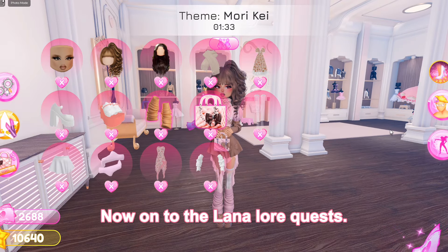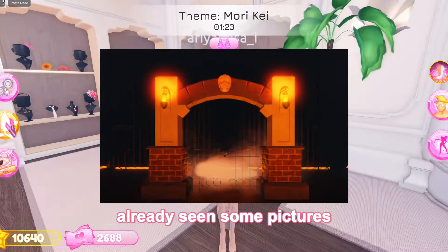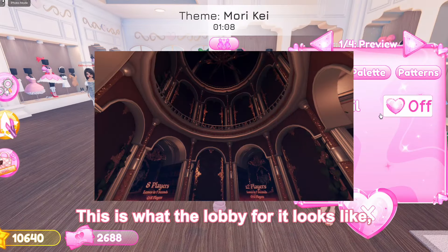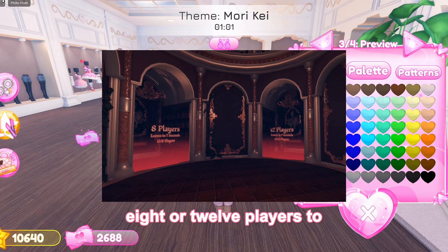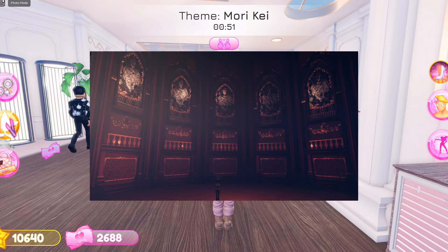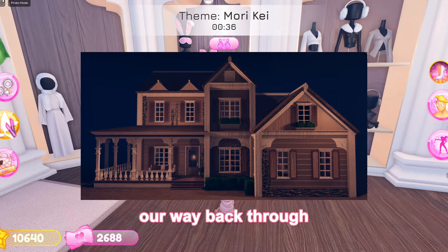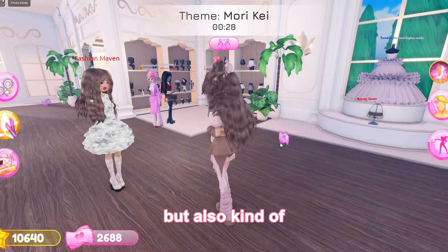Now onto the Lana lore quests — this is going to be huge. It's a three-part quest and we've already seen some pictures and footage of what to expect. The quests are going to be a little scary, but you can toggle off the jump scares, which is nice. It seems like we will need 8 or 12 players to enter the quest. Part 1 is going to take place at Lana's childhood home where we'll have to find our way back through the forest before it gets dark — it sounds so fun, but also kind of spooky.